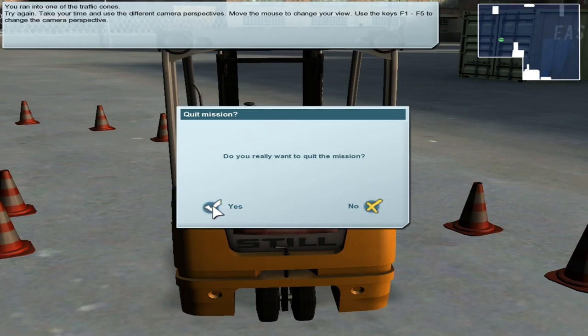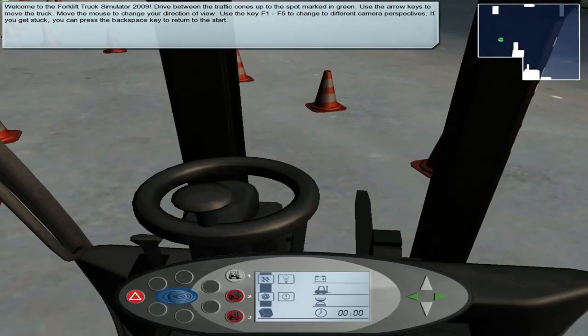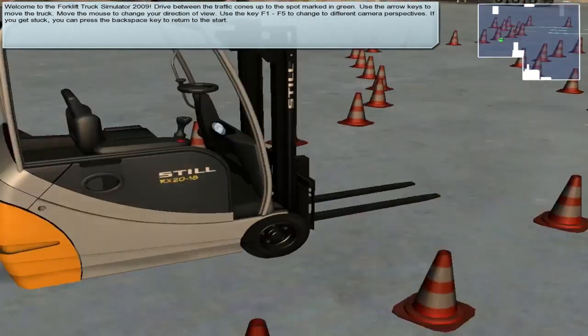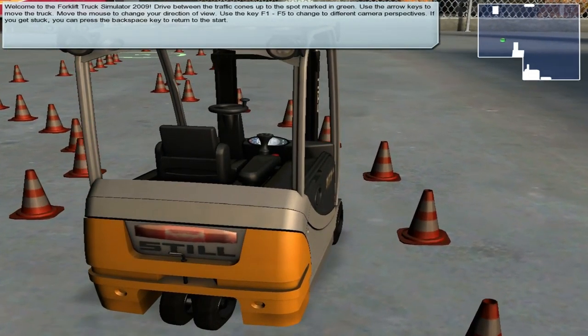What the hell is going on with that? Oh well, at least it looks good. The forklift truck is a nice model actually, except for the wheels going through the arches slightly at the front. But apart from that it's nice, it's a nice controlled motion - until you do that.